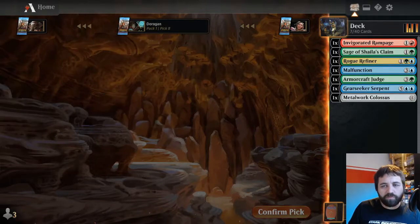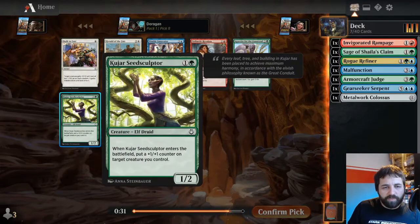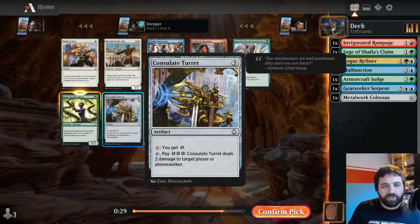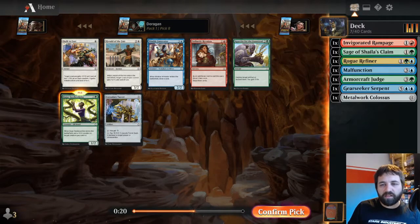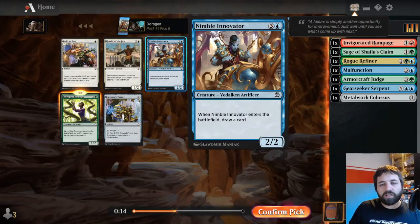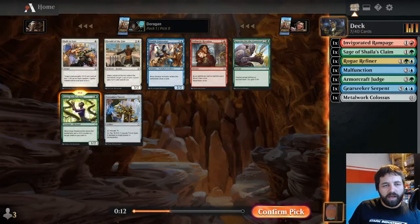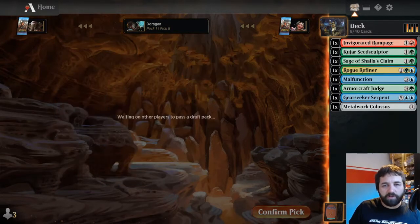I'll just go for the Sage here - ran out of time. Kujar Seed Sculptor: enters the battlefield with a plus one plus one counter on target creature you control. I think that's what I'm going to go for. Appetite for the Unnatural is actually quite good - it's effectively just a removal spell in a lot of cases. But I think I prefer the Seed Sculptor: cheap card, puts counters on things.